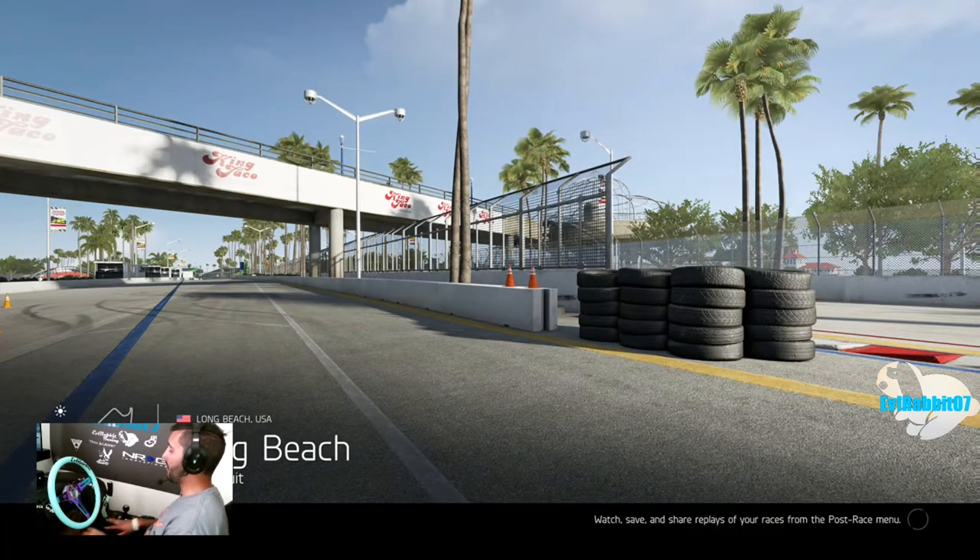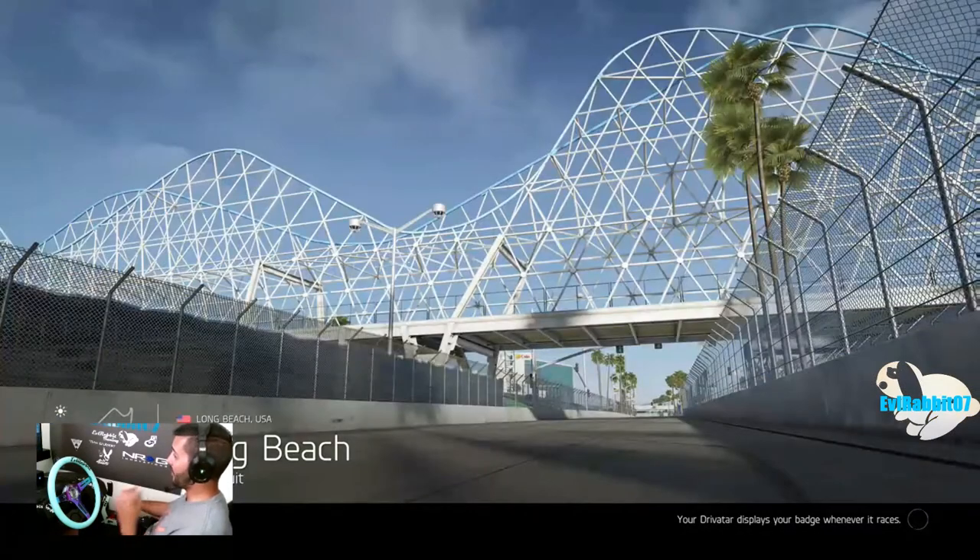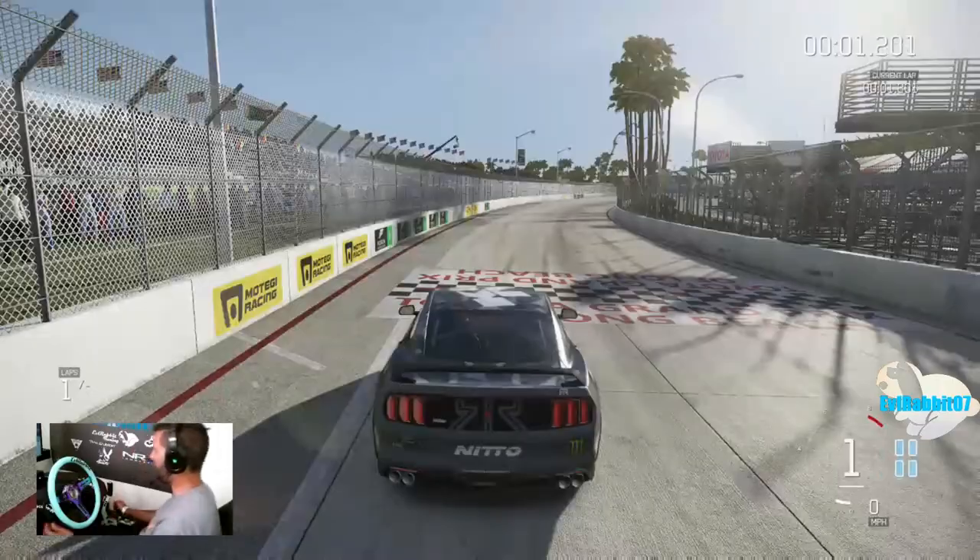This Mustang is mildly tuned — suspension, diff, a little bit of power — probably around 500 horse, nowhere near the 800 or so that is on Vaughn Gittin Junior's car. But I'm trying to slowly step my way up to higher horsepower.